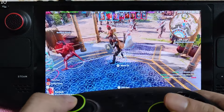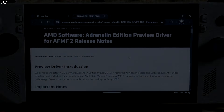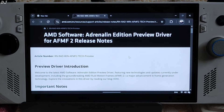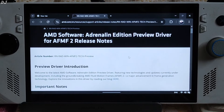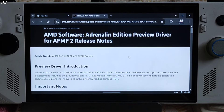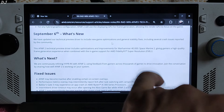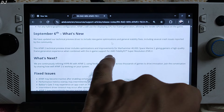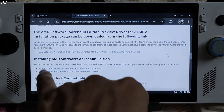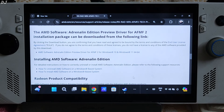Now I'll be testing the game on my ROG Ally. On the Ally, I'll be running the game using AMD's driver-level implementation of frame generation, that is AFMF2. In order to get AFMF2 working on your Ally, you just need to install AMD's technical preview GPU driver. This driver received a new update on 6th September. The update log includes optimizations, general stability fixes, several crash issue fixes reported by the community, and optimizations for Warhammer 40,000: Space Marine 2. You can download the driver from the provided link; I'll drop the video link for the installation process in the description.